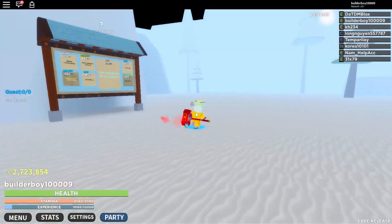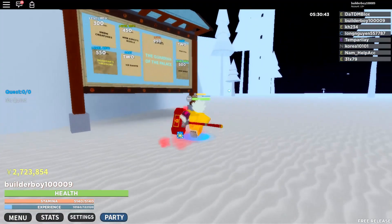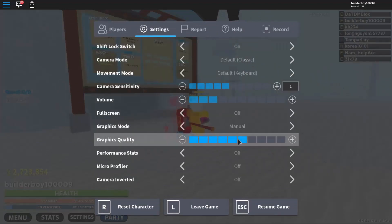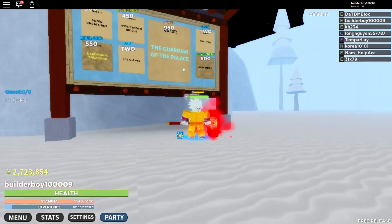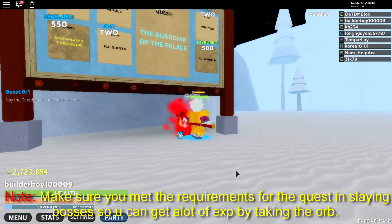I suggest using two devices at the same time to earn Robux fast. Once you have enough Robux to withdraw, scroll down and join the group first. After that, just click withdraw and you are good to go. Just to let you know, this website is not a scam. Let's get back into the video.